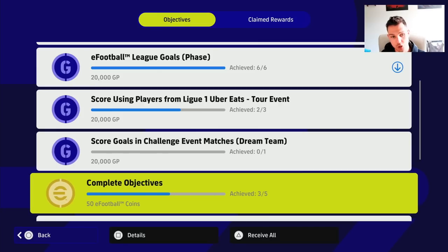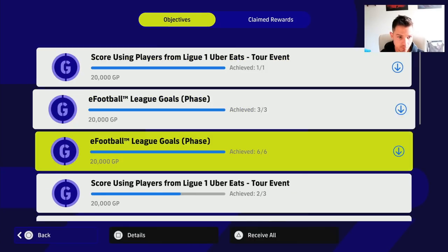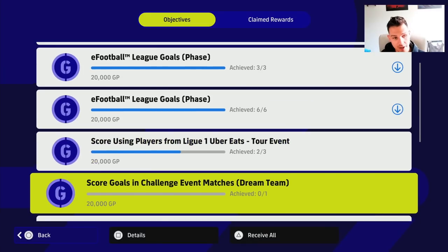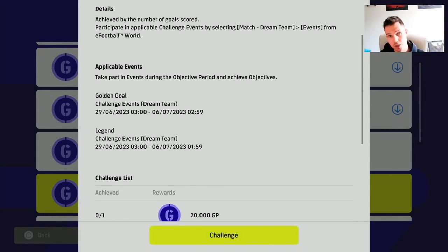I've already completed three objectives out of five, but with this one I can unlock a fourth objective — all I have to do is click on it, go into the challenge, and complete it. On top of that you can also score goals in challenge event matches. When you click on this it will tell you what the challenge event matches are — the golden goal, the legend challenge event that you can get in the events.